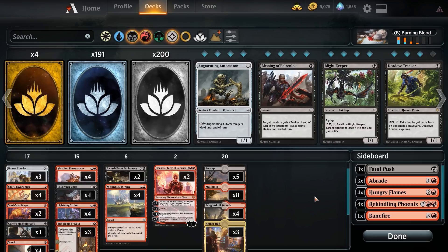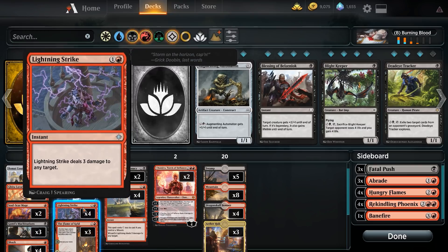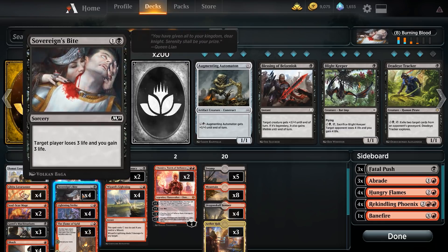The reason why you play black in a burn deck is because of things like Sovereign's Bite. One and a black sorcery speed: target player loses three life and you gain three life. It's essentially like a Wizard's Lightning except I gain three life, which is actually a six-point life swing. The life gain can often buy you an extra turn if you need it, which makes it better than Lightning Strike. Really solid card out of M19.